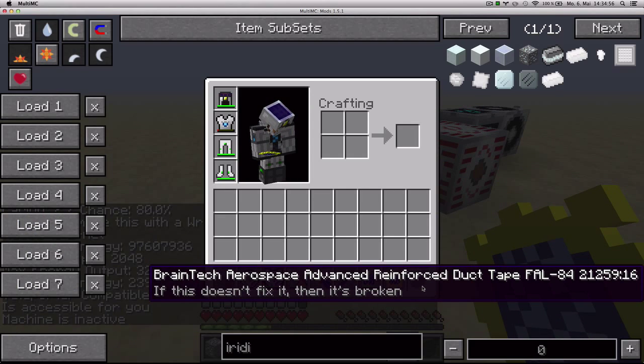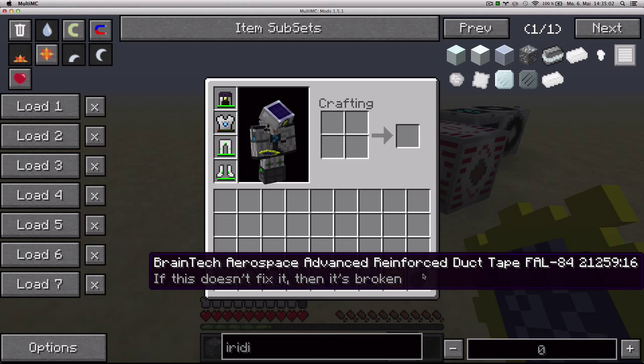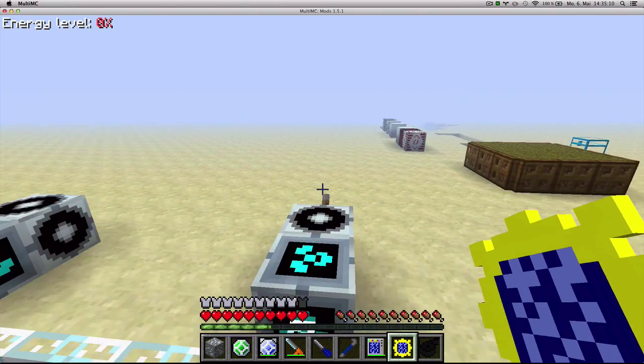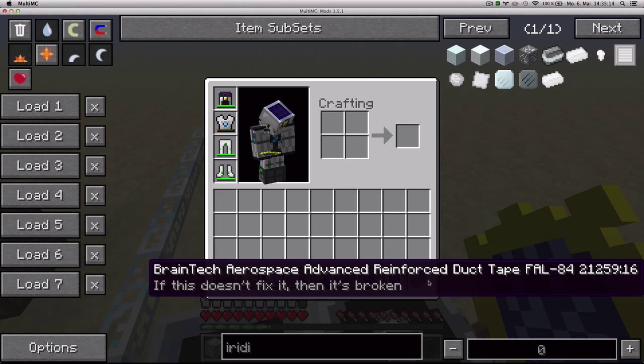Here we've got BrainTech Aerospace Advanced Reinforced Duct Tape FAL84. You cannot craft it and it currently cannot be used for anything. I've read that in the future it'll be given a use, something about fixing, but for now you cannot use it for anything.